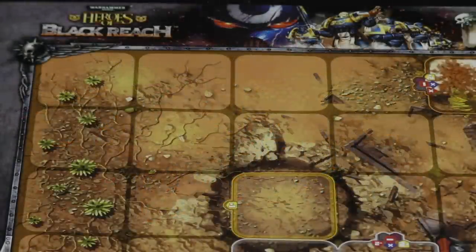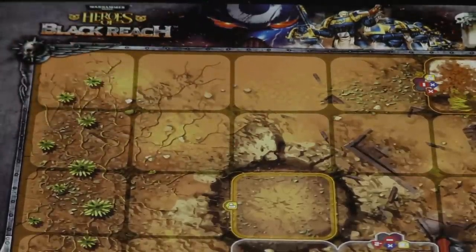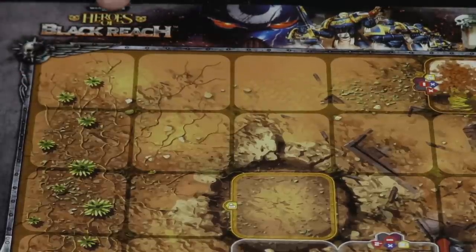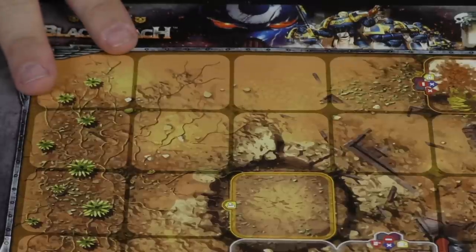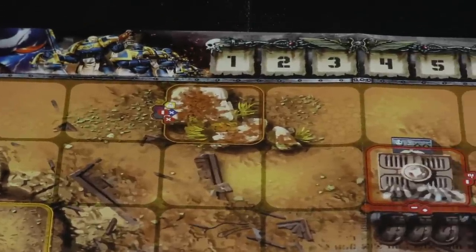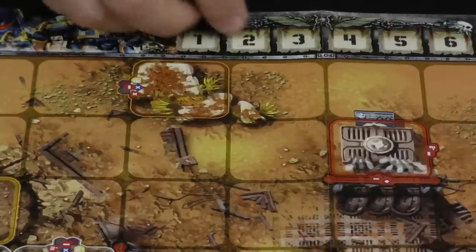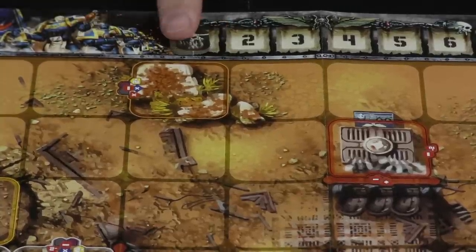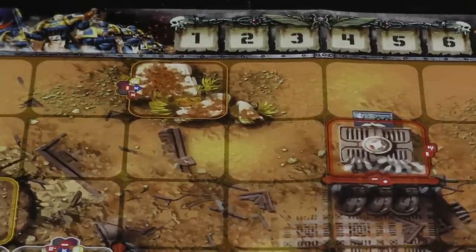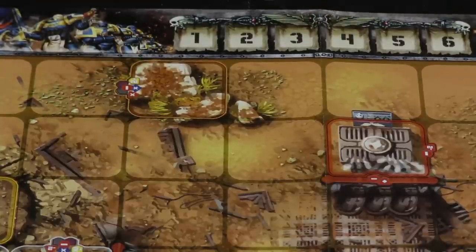The first thing is the map — it's made out of paper, but again this is just an introductory product. In Heroes of Normandy they had modular boards, so I'm expecting the same with Heroes of Black Reach. Zooming in, you can see the detail of the artwork on the board. Up here is the round marker area, which will denote whether it's an Ultramarine's turn or the Orks' turn. One of the coolest things about the Heroes of Normandy system is that all terrain effects are listed right on the board.